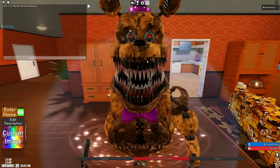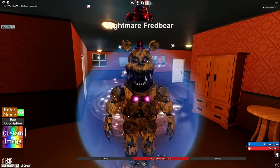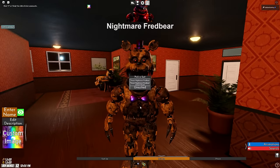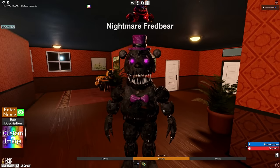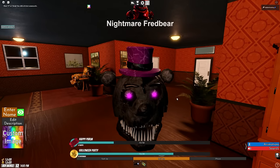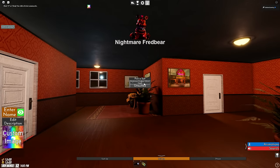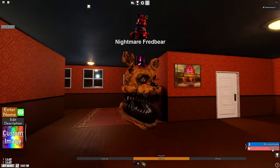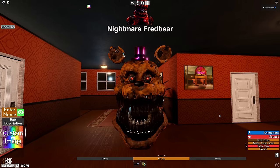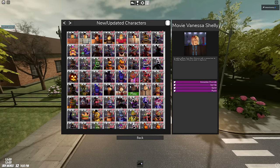Let's check out Nightmare Fredbear. The detail in these animatronics — it's easy to forget this game is a mod for TPRR, not its own standalone game. We can re-suit him... what is that? He looks invisible with a big head — he's unstoppable! Back to normal now. We do have some lines — he's talking to William. That is a little bit too scary.